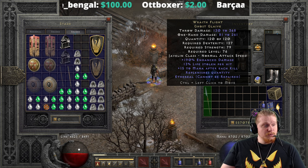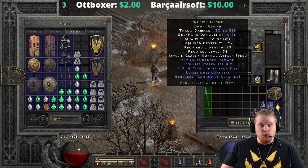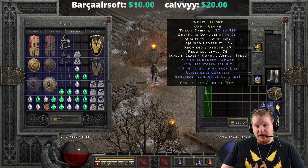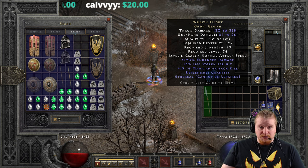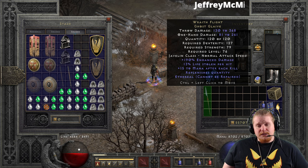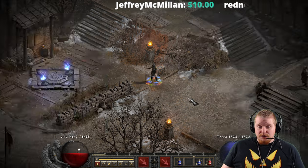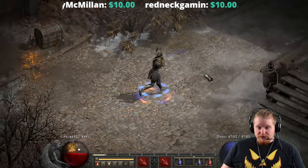We also have Replenishes Quantity on here, which of course is important because if it didn't have that, the ethereal nature would definitely hurt this weapon overall. And then of course we also have ethereal as an actual effect — so this is not just 'oh, I found it as ethereal.' No, it always spawns ethereal, and so ethereal is actually one of the features. What does ethereal do to an item? Number one, it makes it so you can't repair it. Number two, it increases the base damage by 50%. And number three, it makes it look a little ethereal — it's kind of cool, it's ghostly. It's a little Ghost Glaive — the ghostliest of glaives.